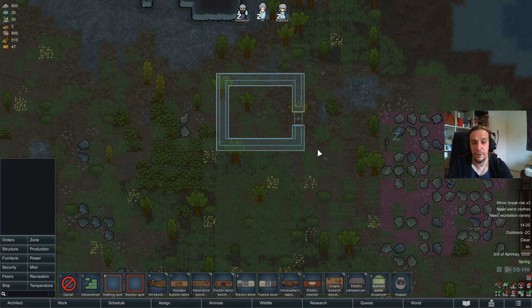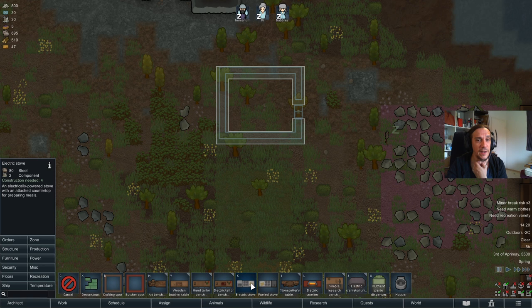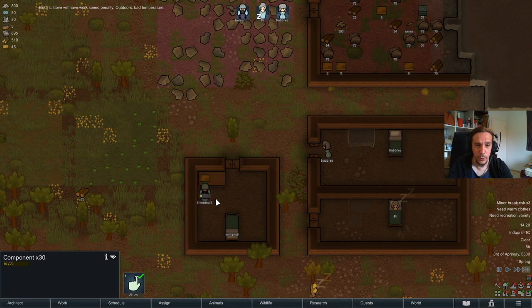When you don't have electricity you can use a fuel stove, or head to the temperature section and go for a campfire — you can also cook on a campfire. We will go for the electric stove because electricity has the advantage that you don't need any fuel. We're going to put up electricity right away too, since it's not that difficult. The electric stove needs steel and components, which we luckily have.